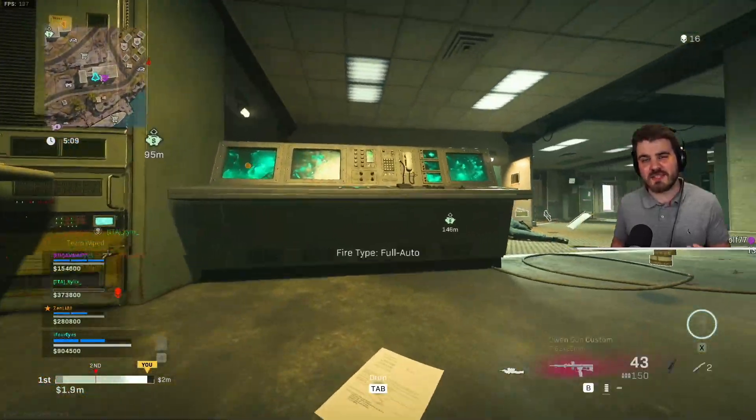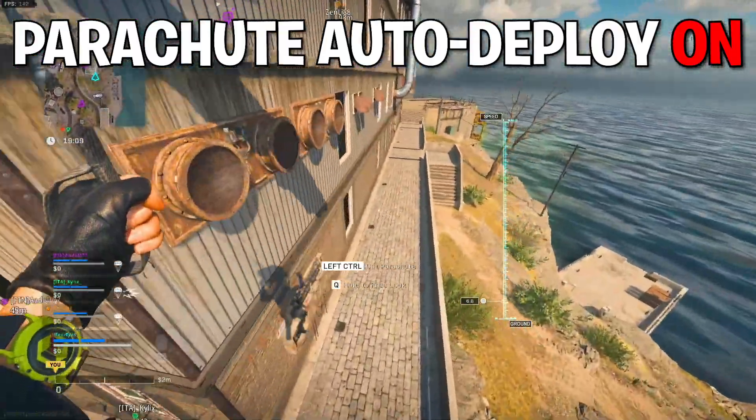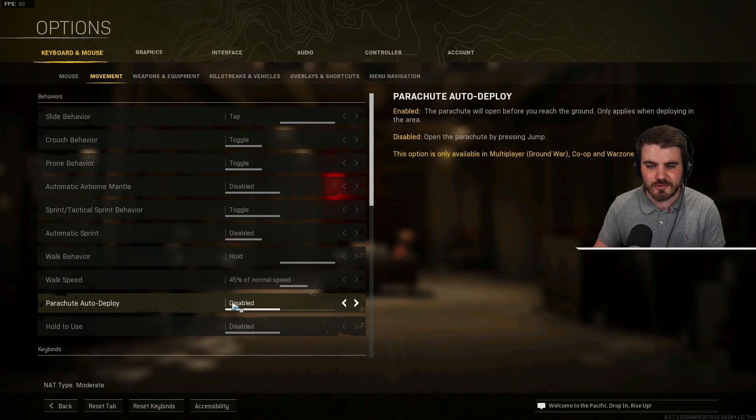By default, the game makes it so that your parachute will auto-deploy at a certain height above the ground, just to make sure you don't accidentally splat into the floor. It can be helpful for new players. But once you start getting a little bit more experienced, you need to make sure that parachute auto-deploy is turned off. To do this, come into the keyboard or mouse area of the options, then go to movement, then go to parachute auto-deploy, and make sure this is disabled.